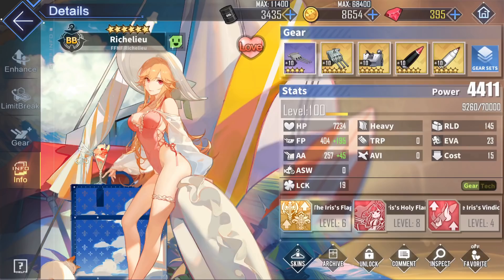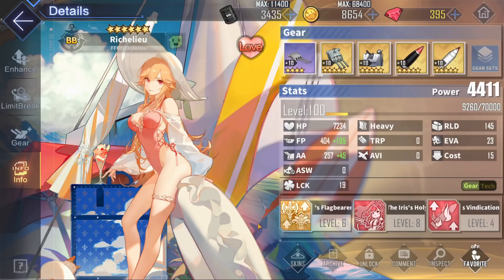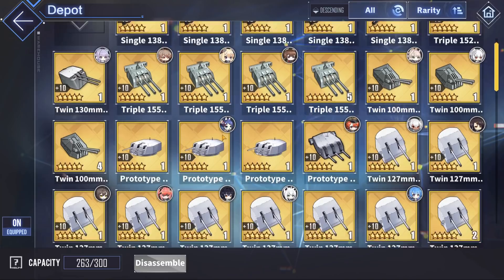In the next slot, we have Richelieu's auxiliary gun. Richelieu does have access to light cruiser guns, such as the triple 155 millimeter, so the best in slot would be the triple 155 millimeter, giving you some great damage output as well as a nice 45 firepower boost. You could also use the prototype 152 millimeter, but keep in mind it's better used as a light cruiser main gun. They both give the nice 45 extra firepower and are the top candidates for this slot.